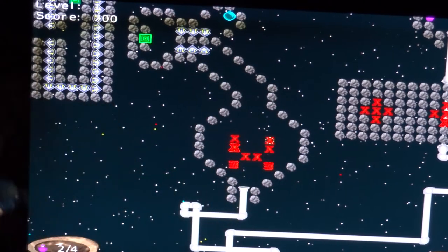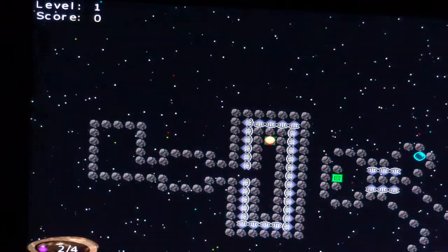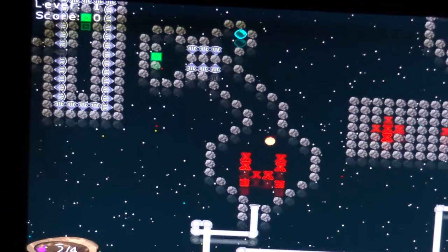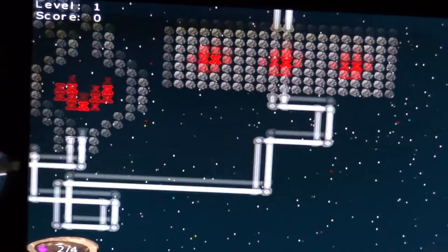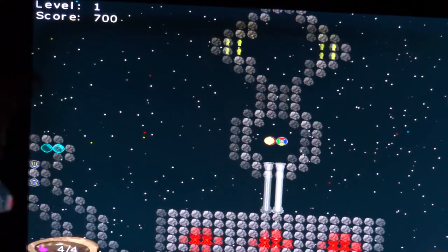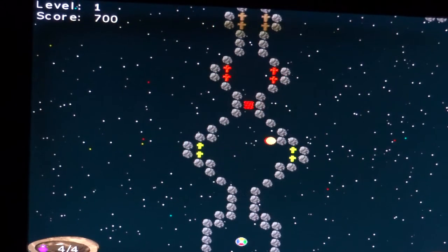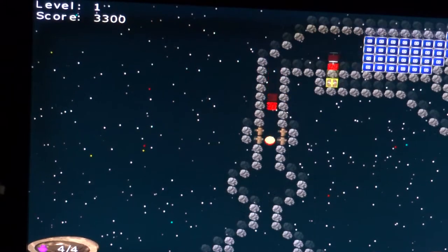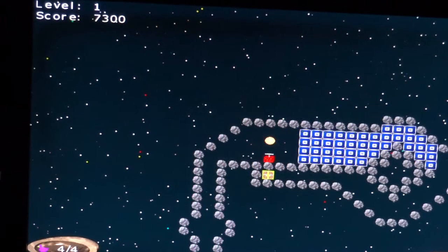Yeah, see? So just by hitting that one time, it completely drained my energy. Now if you do that with an alien, it will not do it just like that — it will actually just drain it a little bit. These little colored things will refill you up, so always keep an eye out for them. The little crosses are worth bonus points, and the barrels will also fill up a lot of your health.